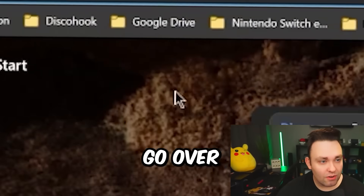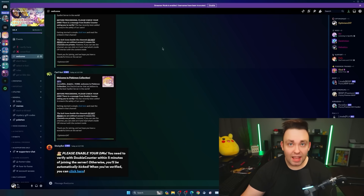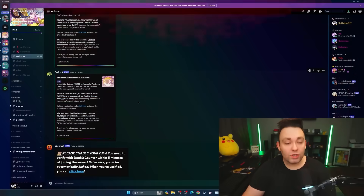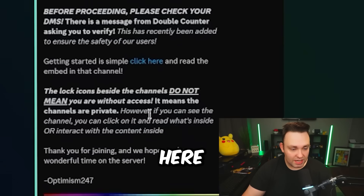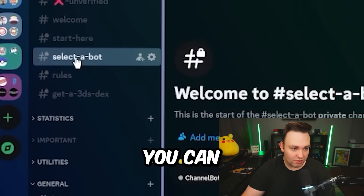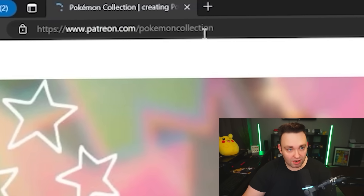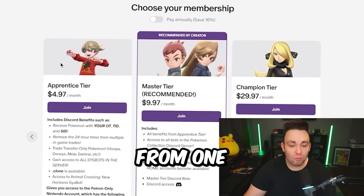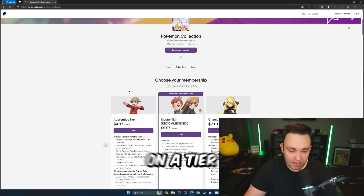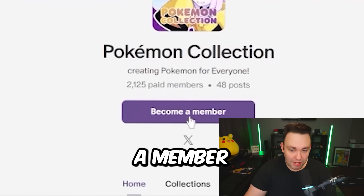Let me show you how easy it is. First, go to discord.gg/pokemoncollection — you should be prompted with an invite to join. Once you've joined, read all of the rules carefully so you are not kicked from the server. Go to Start Here, click on the cherish ball, and then select your bot. Then head over to patreon.com/pokemoncollection, where you can pick from one of five tiers of your choice, each giving you more benefits. Click the join button for the tier you'd like, or become a member by clicking the button there.